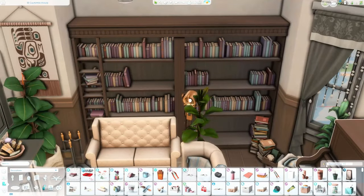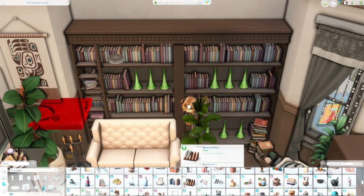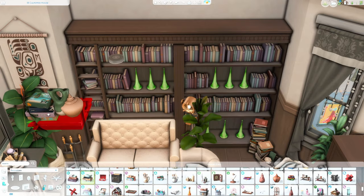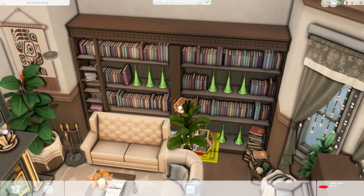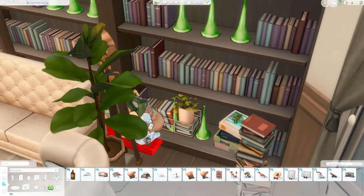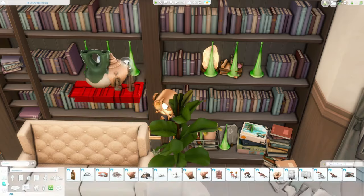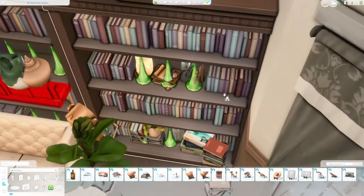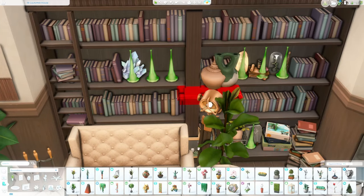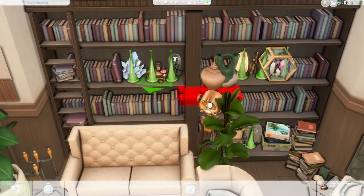I decided to start with the living room, and I knew I wanted to use the new bookshelves because I am in love with them. We have two variants — one that's kind of a normal bookshelf, and another one that I especially love because it has a ladder with some books on the steps. I love it so much. I've talked before about how I'm a big reader, and I have been wanting a bookshelf with a ladder in the game for so long.